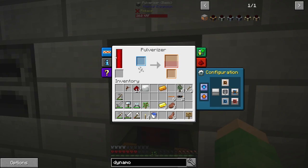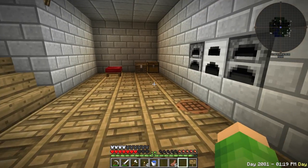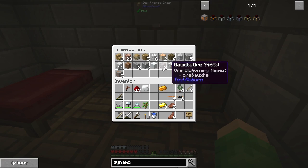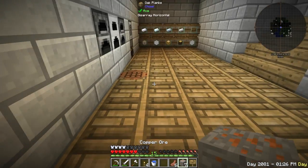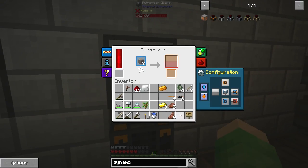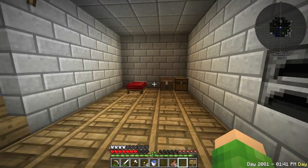That power is transferred straight into the pulveriser. We can now pulverise stuff. I actually have got some more copper - if you put stuff into here, it will now pulverise. It's going to lose power very quickly, obviously, because it's a new steam dynamo. But we can keep putting coal and stuff in there to generate more power.